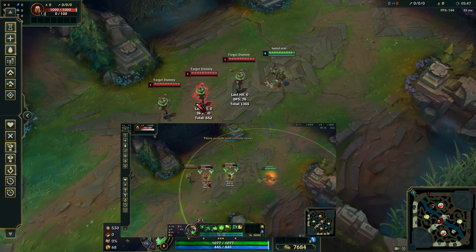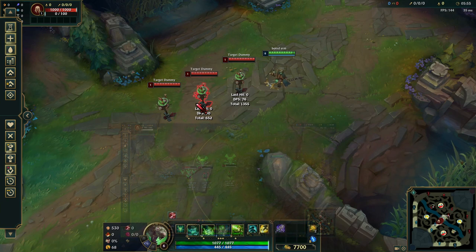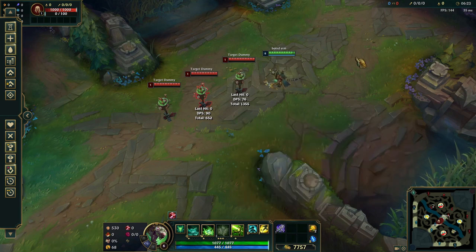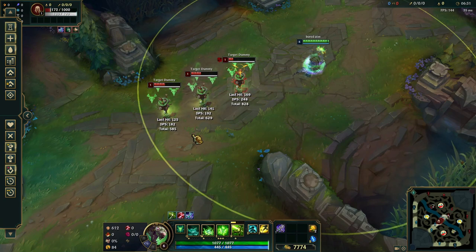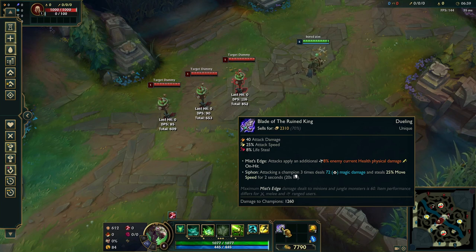Blade of the Rune King compensates for the lack of range. And at the same time, the damage is really good early game — especially the synergy with the additional damage proc. The passive deals 8% of current health, which is very effective at early stages when people don't have much armor yet, so it does more damage than Kraken early on. Also, as I mentioned in my last video about Kraken Slayer, Blade of the Rune King applies to everyone, as opposed to just the first target.